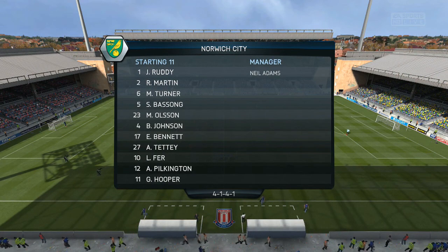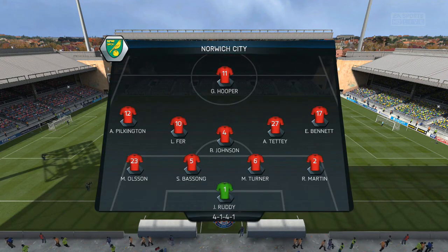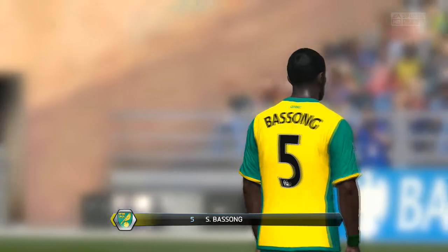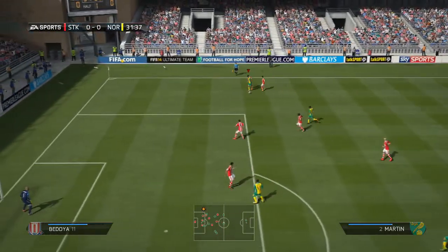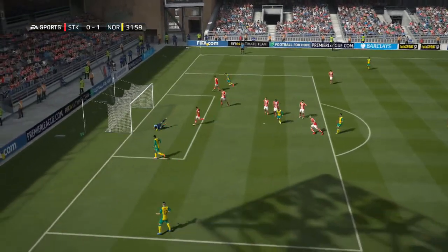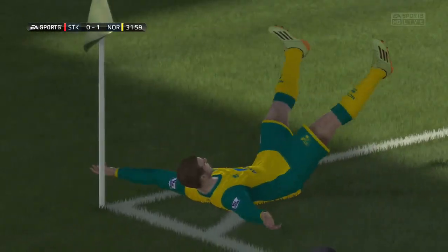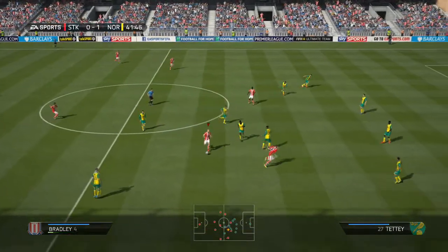Norwich's lineup features Rudy, Martin, Turner, Basang, Olson, Johnson, Bennett, Tete, Fair, Pilkington, and Gary Hooper. This is definitely a match we want to win to turn that terrible form around. We don't get off on the right foot - Martin just has his way with three defenders, what a run. I don't know what I was doing right there and Hooper just hits that in - basically a wide open net with tons of goal to hit at.